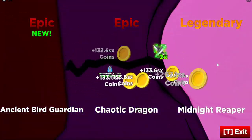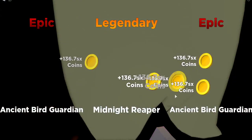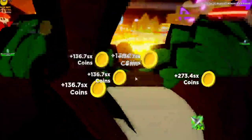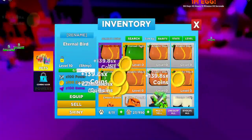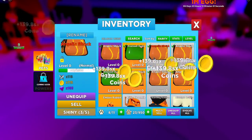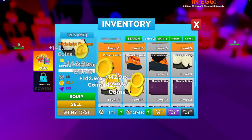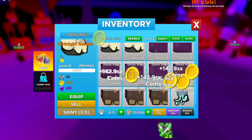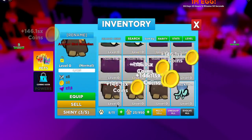Midnight Reaper, Ancient Bird, Guardian. One more set — oh nice, I got another Midnight Reaper. So let's see how strong these pets are. Like, the last 100,000 event egg, I opened up all those eggs and got some shinies and crowned, and I got really strong. These Midnight Reapers aren't as strong, so you guys are going to want to hatch for the Omegas in this pet egg.